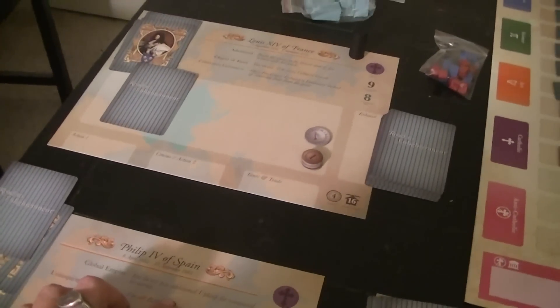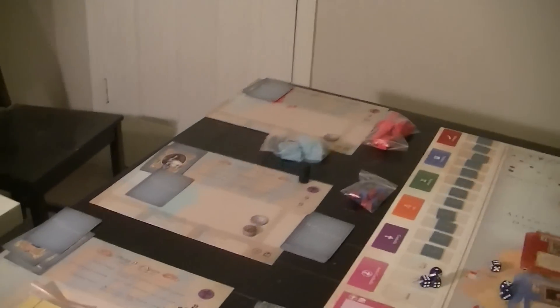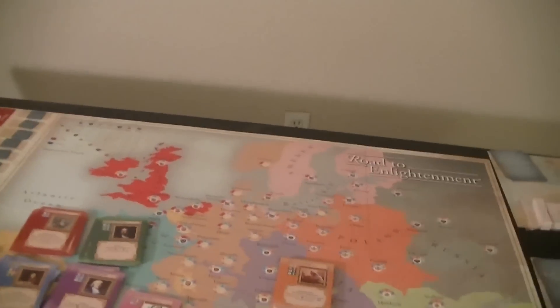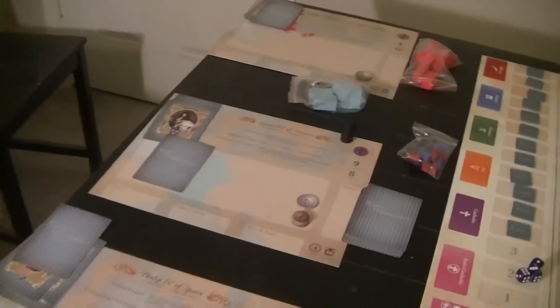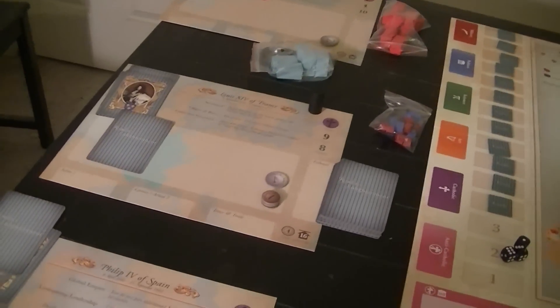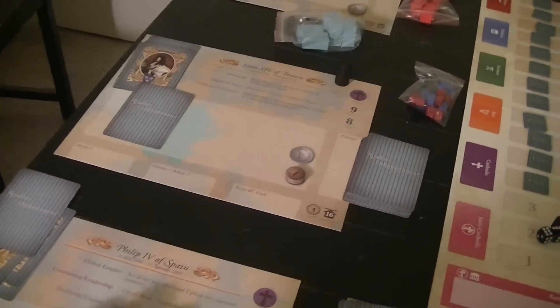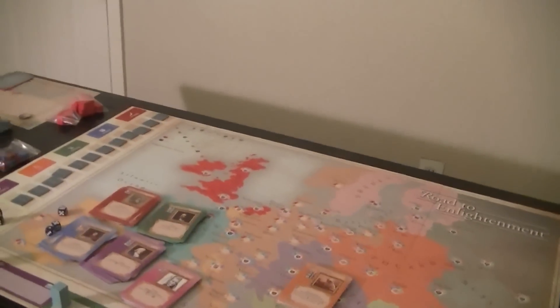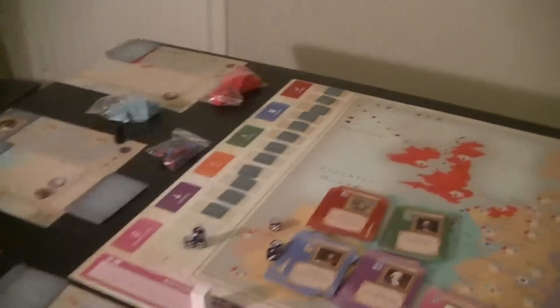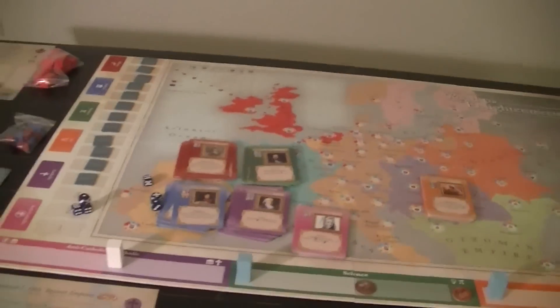Philip doesn't pay upkeep for conquered territories - that's really cool. Other players' conquests are going to be really painful for them, so grabbing victory points that way is going to cost you, and you're going to have to constantly be raising taxes to pay for your conquests. Now, there is one advantage to conquest I forgot to mention: when you conquer a territory that's not your religion, you move the religion marker once in your favor, and that's one of the reasons conquest was happening a lot in the two-player game.